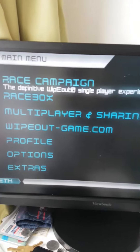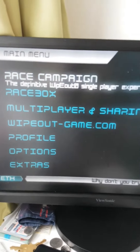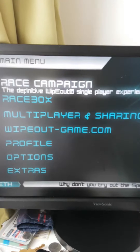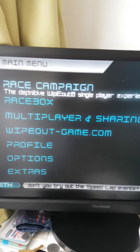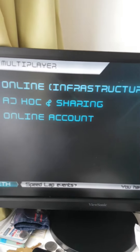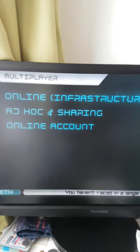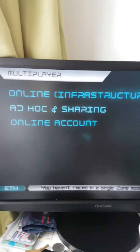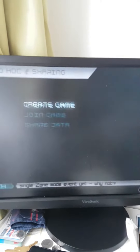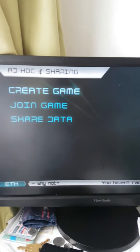Once you've downloaded Hamachi, I'll place my IP in the description. Then I can go to this, host the game, and make people join. I can go online — this is online right now — and I can create a game.